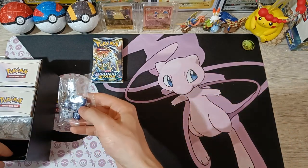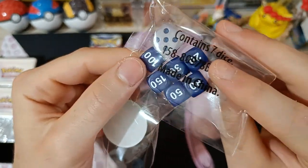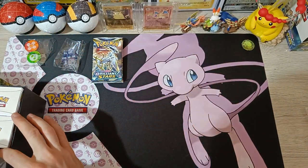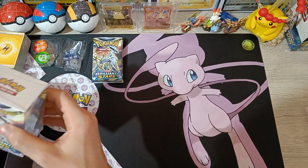Here are some dice — we got the Brilliant Stars bluish dice. There are the markers, as well as the stack of energy, and two Build and Battle boxes.